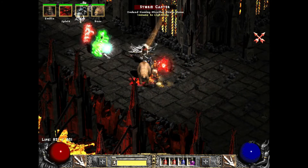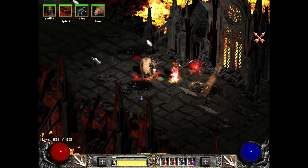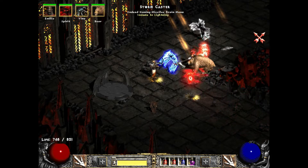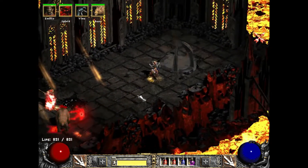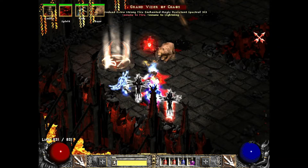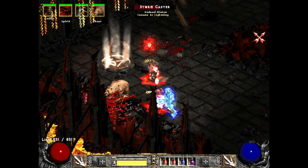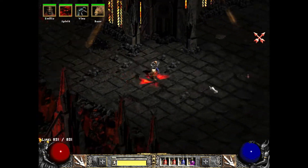Maybe I'd need a Demon Limb to make the attack rating work. Because I think without the Angelics I would have like a thousand attack rating, which would really be nothing - maybe three thousand once my spirit was buffing me. The Demon Limb would probably help that. You'd probably want to keep the Eth rune in the Beriza.